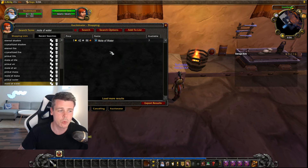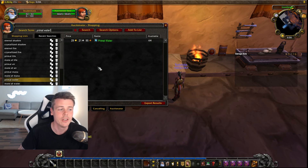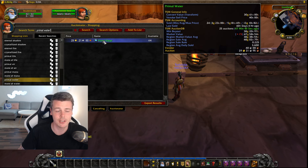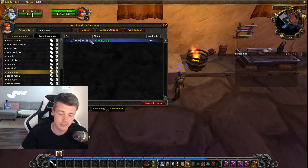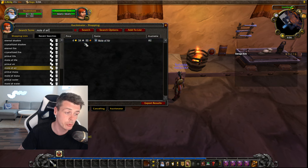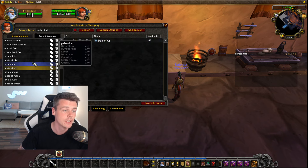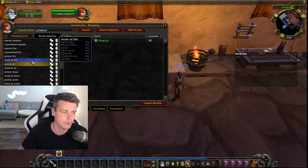But if you keep going — mote of water is right now 1 gold and 42 silver, which means the primal has to be more than 14 gold, and the market value is way above that, so buying the motes of water is going to make you a lot of gold. Mote of mana would have to be 20 gold, but a primal is 27 — that's also good easy gold. Mote of air: the primal would have to be above 45 gold and it's currently at 64 gold, so that's also relatively decent profit.